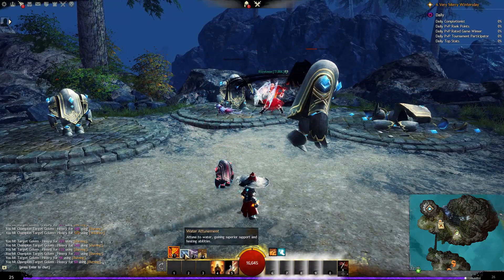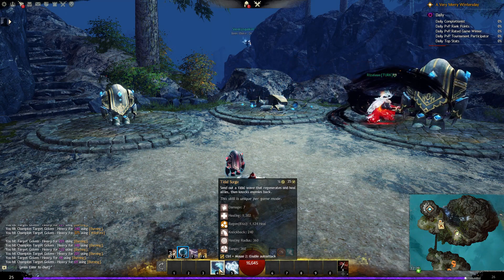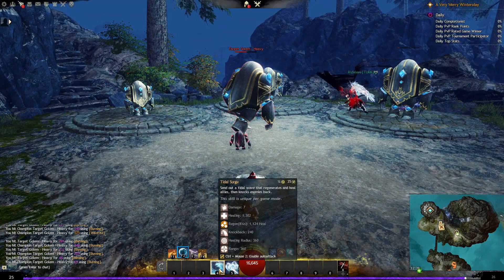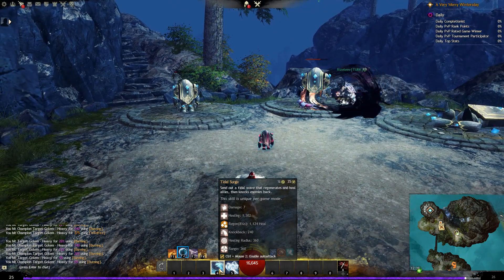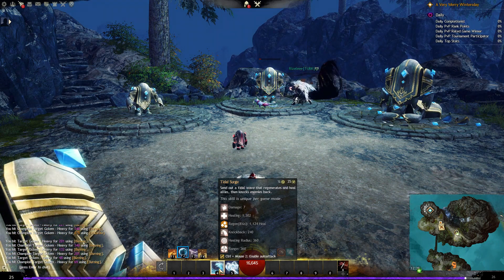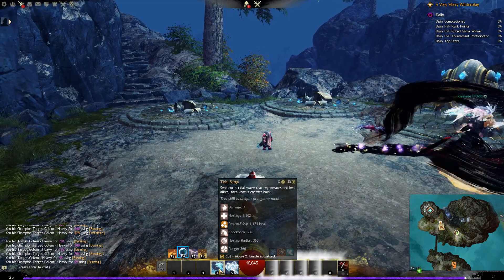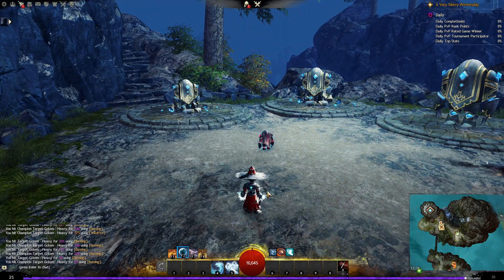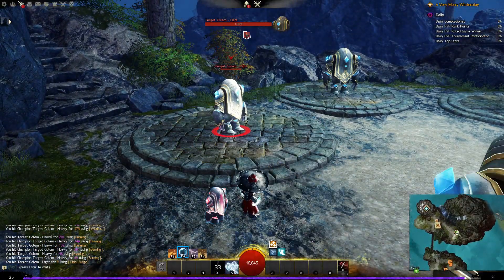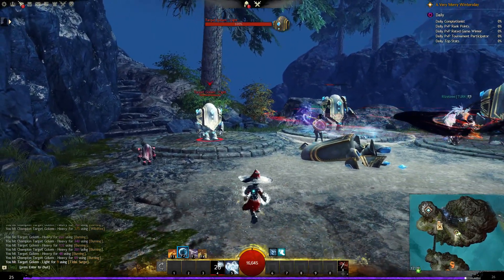Next, the water attunement. Our number four skill is Tidal Surge, which has a 35 second cooldown. It sends out a tidal wave that regenerates and heals allies, then knocks enemies back. It does an initial heal to all allies in a healing radius of 360, gives them regeneration for healing over time, and does damage and knocks back any enemies in the radius as well. It literally creates a wave that knocks back enemies and heals allies — really cool.